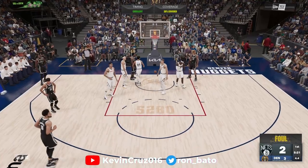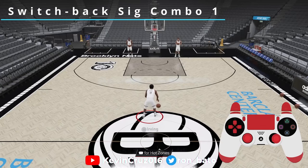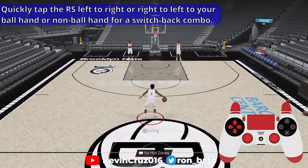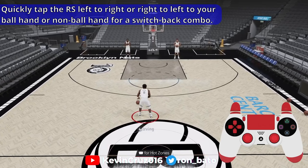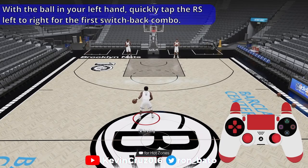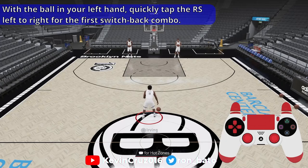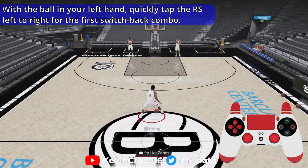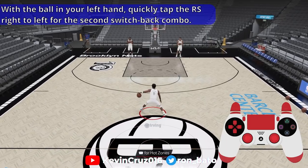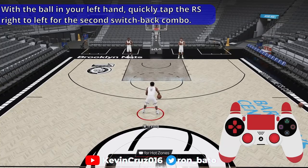Let's get started with the first signature combo, which is built on a switchback mechanic for NBA 2K23. Switchback combos are right stick inputs — tapping the right stick from left to right or right to left to your ball hand or non-ball hand. This will execute a nice two-dribble animation. With the ball in your left hand, quickly tapping the right stick left to right will result in this switchback combo. With the ball in your right hand, tap the right stick from right to left. With the ball in your left hand, quickly tap the right stick from right to left for the second switchback combo — a different two-dribble combo animation.